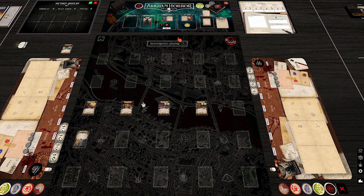Final thoughts: this is the hosts' favorite scenario in the entire game. Building the map live during the review and seeing a configuration neither had seen before — despite having played the scenario many times — perfectly demonstrates its strength. They note a Stone Archways with three connecting locations was a first. Join them next week for the review of Black Stars Rise.